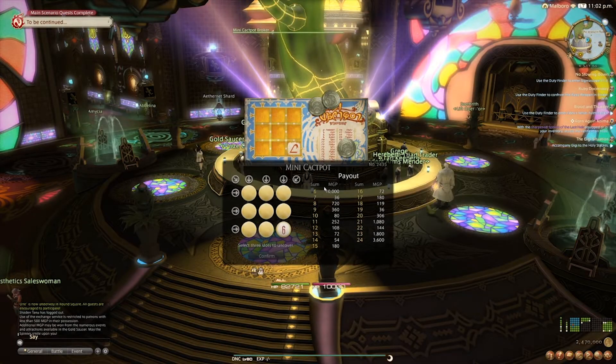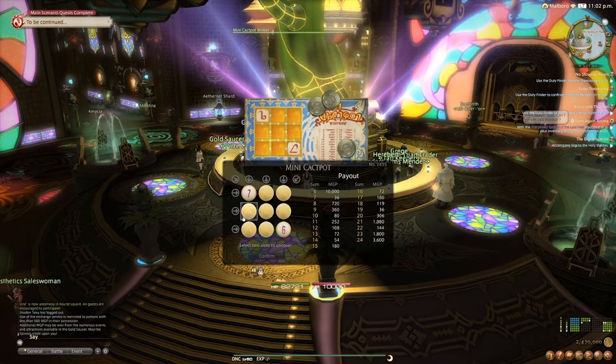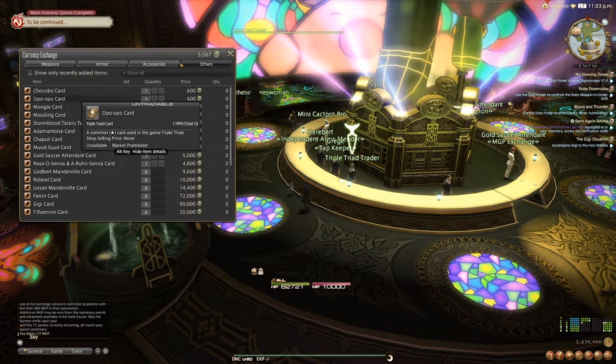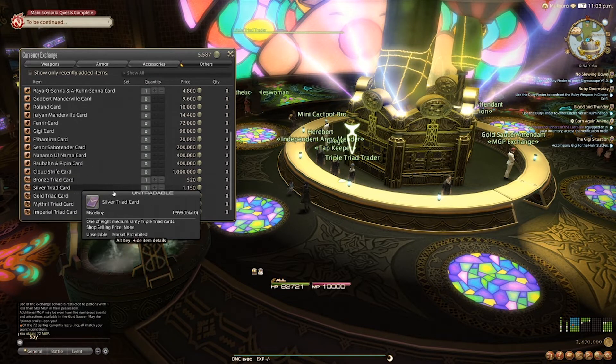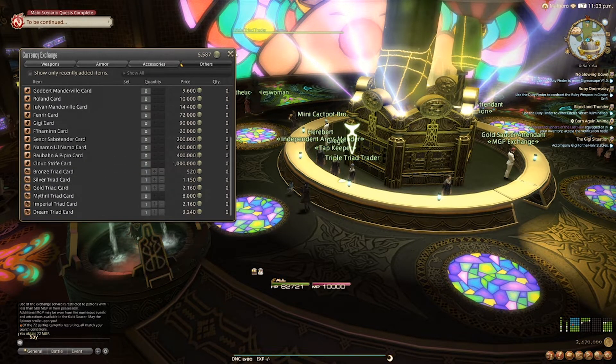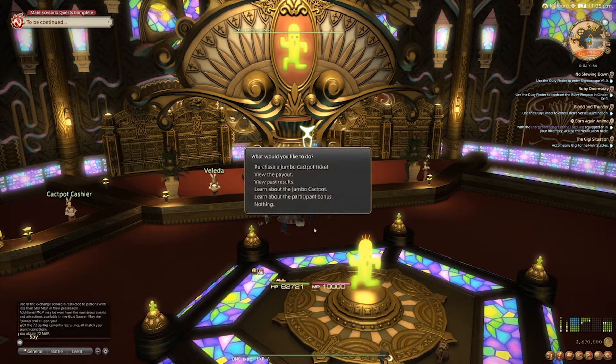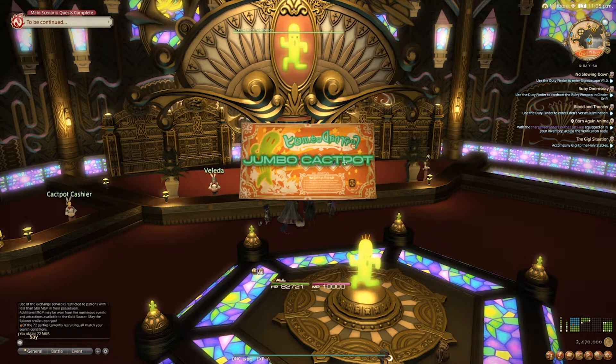You'll also find the mini cactpot here, that you can play for some quick MGP if you're lucky. There's also a mender here, and next to them you'll find a card vendor to buy and sell cards. If you make your way over to the jumbo cactpot, it's very much a lottery — you pick your numbers and there's a drawing once a week. It can net a ton of MGP if you guess right.